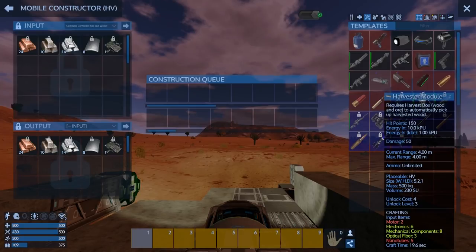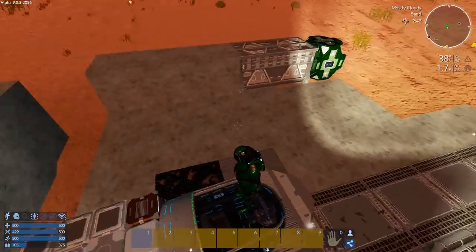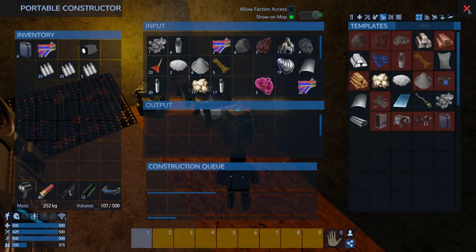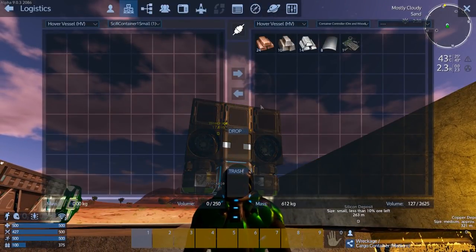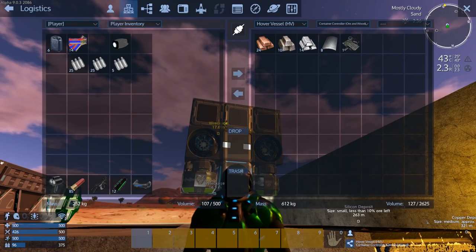We cannot make the harvester - why? Nano tubes. So we need stuff, we need stuff. Let's jump out and wait - let's connect into the hover vessel controller.